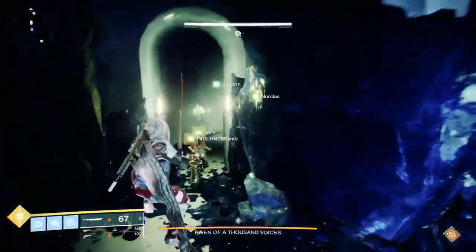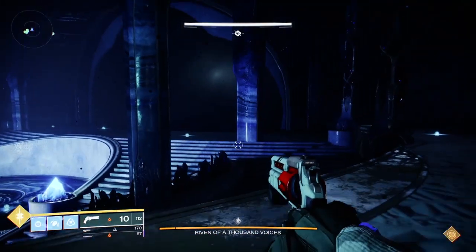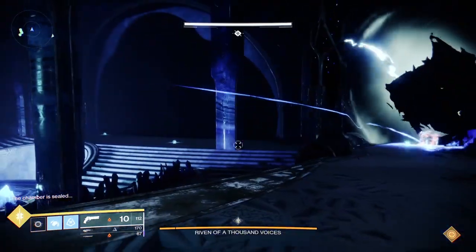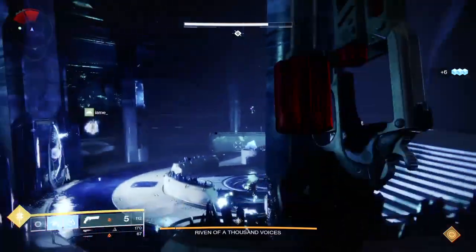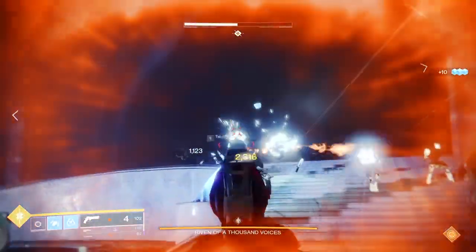The Bubble you place right on Riven's claw, similar to the Axis encounter in Wrath of the Machine — if you've never done that raid, you should, it's a ton of fun. You'll also want as many swords with Whirlwind as possible. If those swords have a void burn, that's even better.